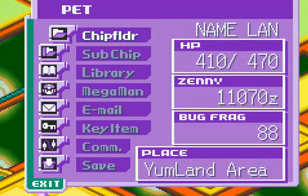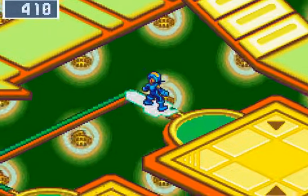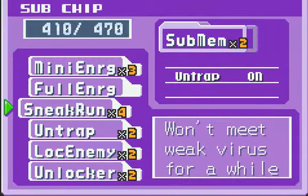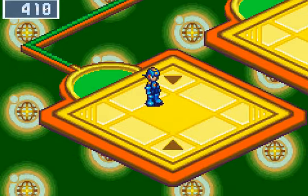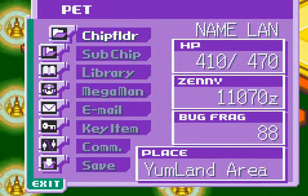Okay guys, the next one here is in Yumland area. We passed by this earlier. Of course there's a random battle right in our way. Let's slide on now to this purple mystery data. Let's see what we got — we got a Lance G chip. On to the next one yet again.